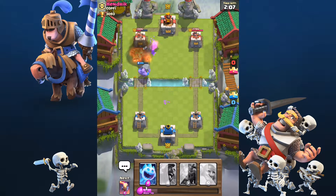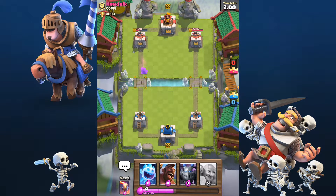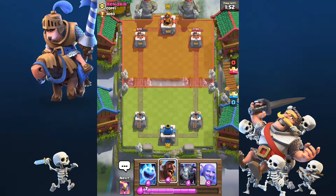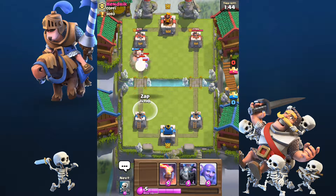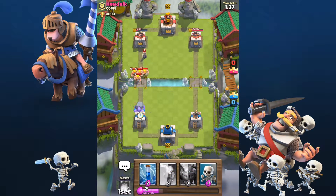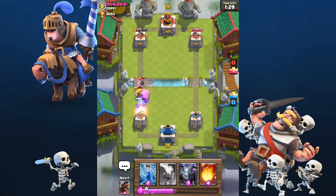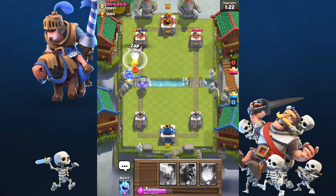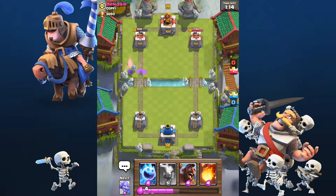We have good damage on his tower — he doesn't have very good damage on ours. We're going to fireball this, and the bowler will kill her. We should take it down to at least 800 — yeah, there we go. We're in a better lead than last time. Going to hit him with hog rider and ice spirit again — he put down barbarians. The executioner can kill barbarians without them hitting it once, so I'm excited for that. We're going to distract a little bit, support with a mega minion, and zap.